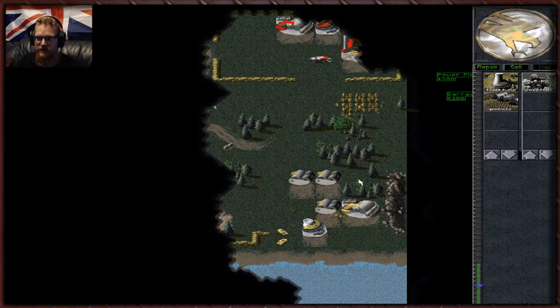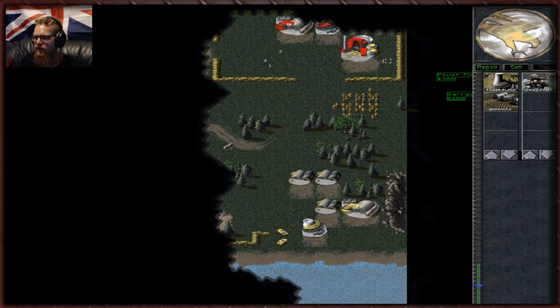Let's go roll these guys. We have minigunners now — they're our basic unit, essentially standard rifle soldiers. Let's go explore. There's no Hand of Nod visible — interesting. The Hand of Nod is what Nod has instead of a barracks; it's exactly the same function. Let's get our engineers up here — we can use engineers to capture enemy buildings.